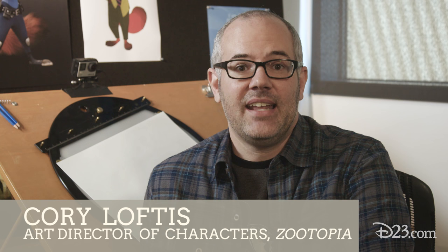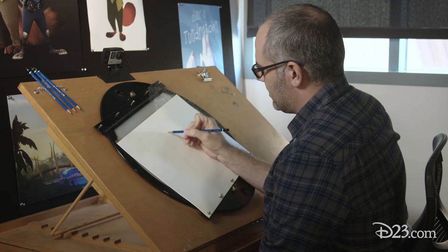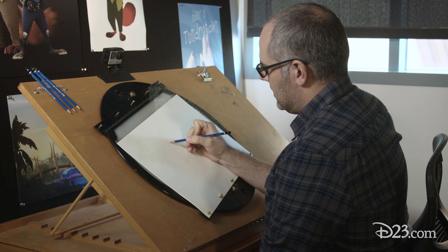Hey D23 members, my name is Corey Loftus and I'm the Art Director of Characters on Zootopia, and today we're going to be drawing Officer Benjamin Klawhauser.